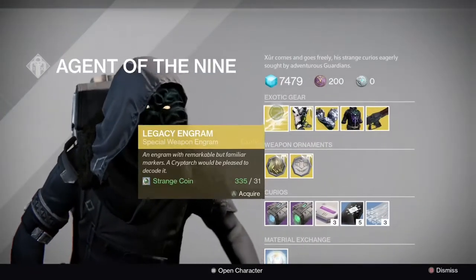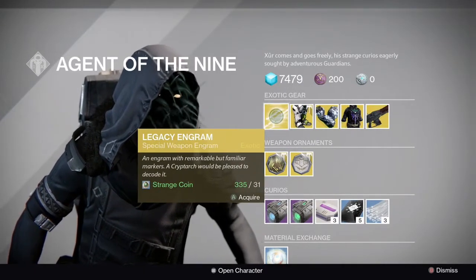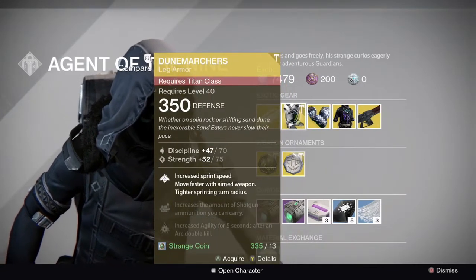The engram this week is a Legacy Special Weapon Engram — do not pick this up as it gives you year one light level gear. For Titans, he's brought the Doom Marches.